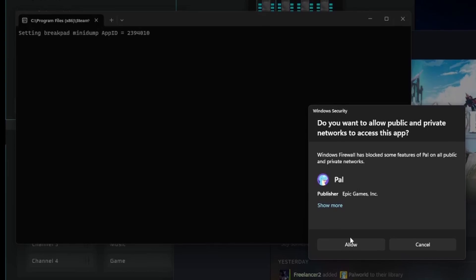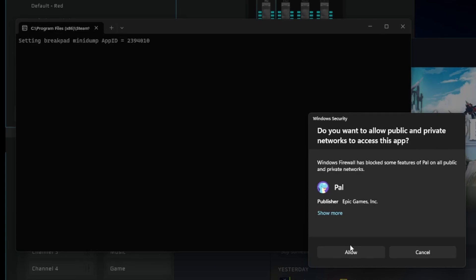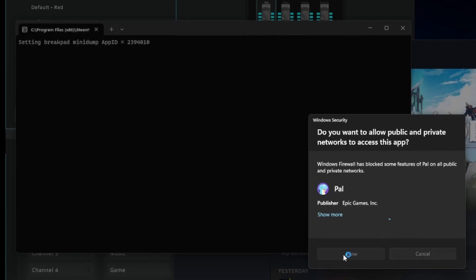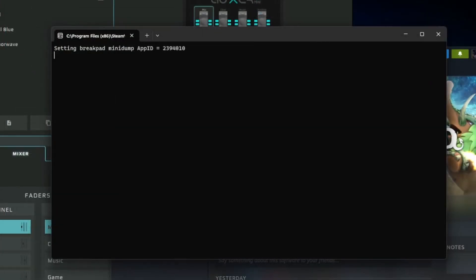So now you see this right here: "Do you want to allow public and private networks to access this app?" You're going to need to hit allow here. This is your firewall asking if it should allow this game to basically run and host a server. You want to do that because you're trying to host a dedicated server. If you hit no, well, you really messed up.